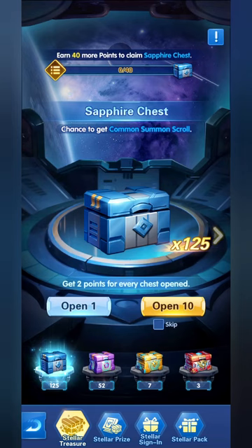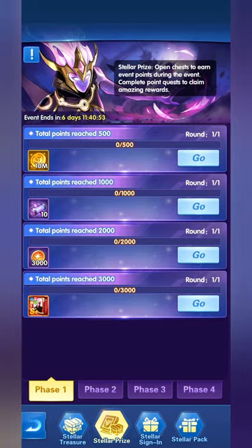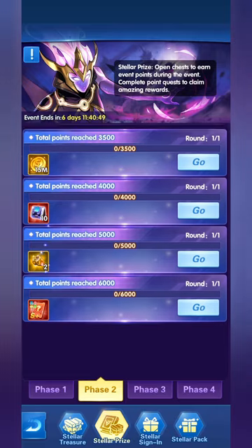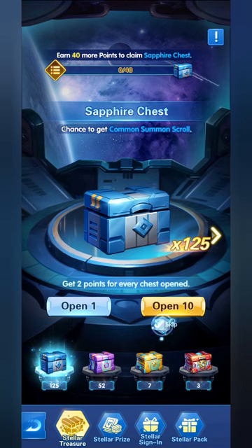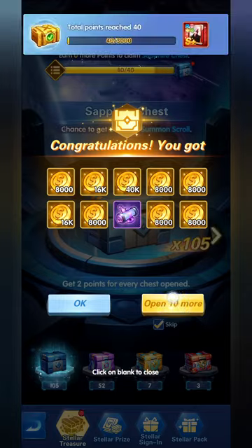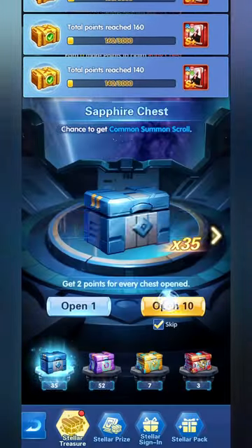Let's go directly in and open our chests to see what we can get. We usually try to open as many chests as we can to finish the phases and get the rewards corresponding to the points we accumulated. Let's select the skip functionality and make this a quick scenario — opening them all fast. We're not interested in the cinematics.